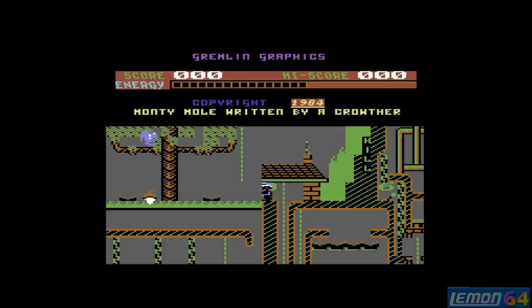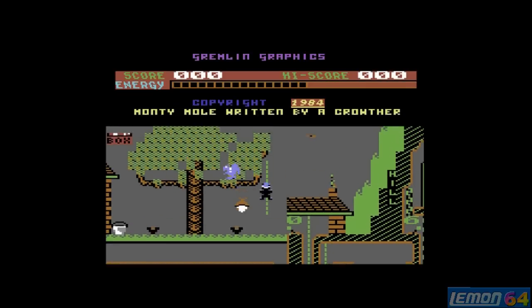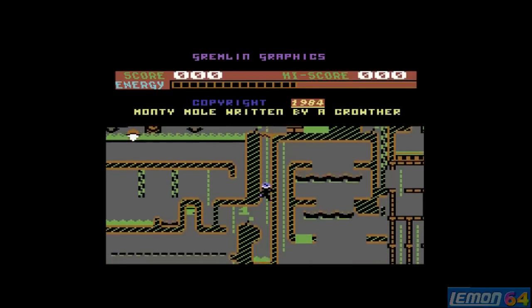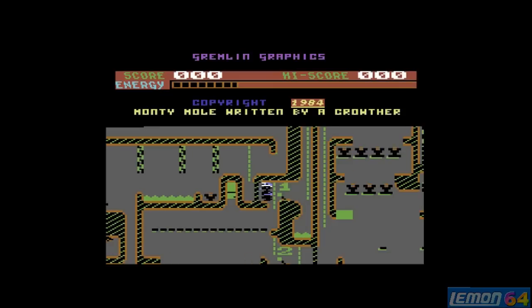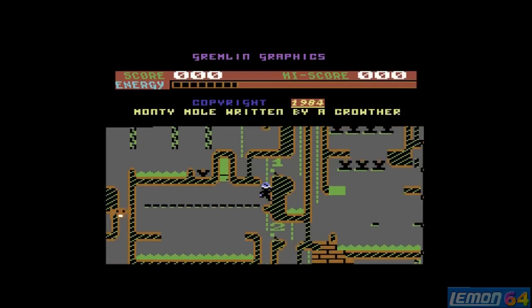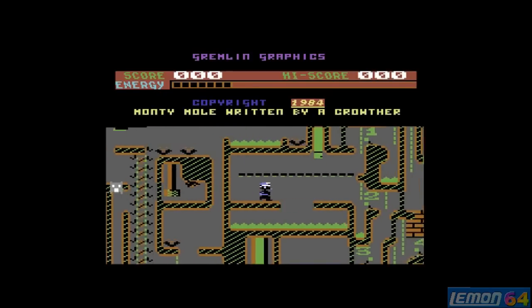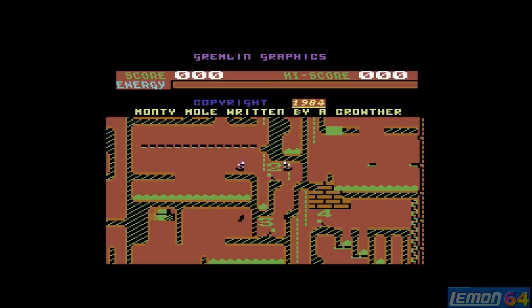Let's see what he made of this conversion. From the start, we can see the graphics are completely different on the Commodore 64 than on the ZX Spectrum, and at first glance it looks like a completely different game. This time, we don't have a 21-screen maze, but we do have a very scrolly landscape and a very bland grey background.